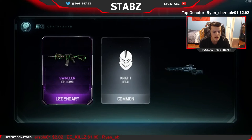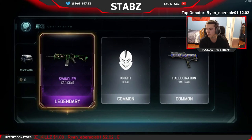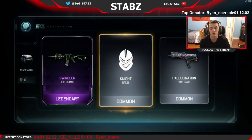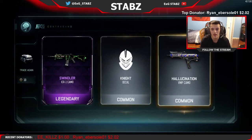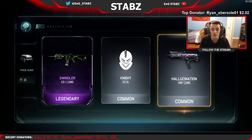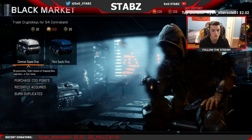Damn, that actually looks really really sick - swindler on the ICR. I've actually been seeing that a lot lately and I really wanted it. That looks really cool on the ICR2. I haven't done the dark matter challenges for that yet, or the 100-plus gameplay like I said in one of my videos. We got the knight decal - already had that - and then hallucination on the VMP - already had that. But that swindler was really really sick.